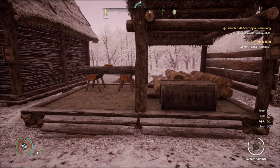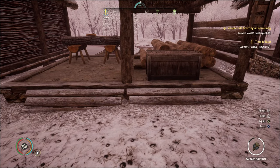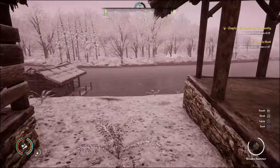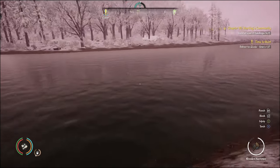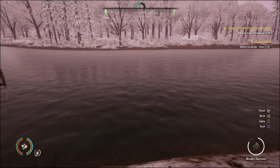Today we are going to talk about how to take a bath in Medieval Dynasty. If you notice down in the bottom left-hand corner next to my food and water meter, there's a little brown meter that's almost filled up — that's the dirt meter. The easiest way to take a bath is to just jump in the water out here.